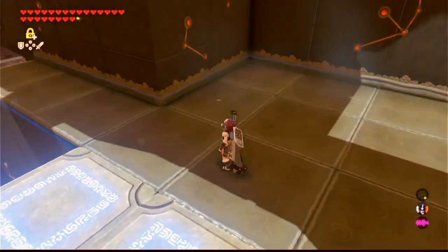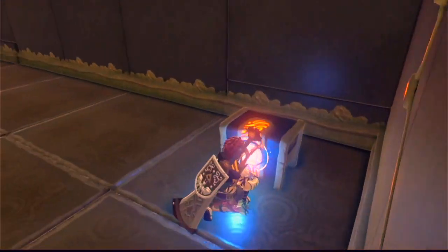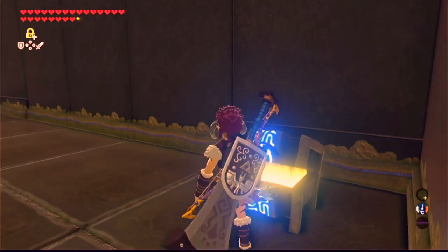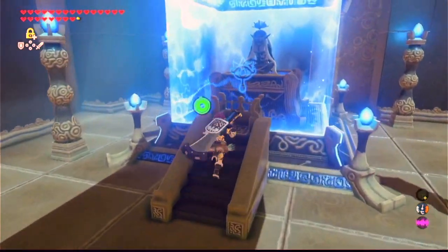You can go to the left first to get the treasure chest, which contains an ancient core. Then go back the other way, back to where the monk is. And that's it.